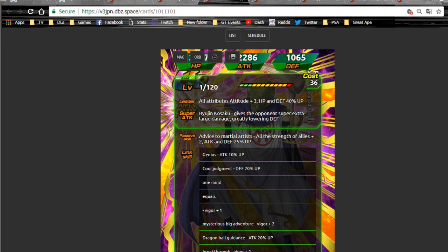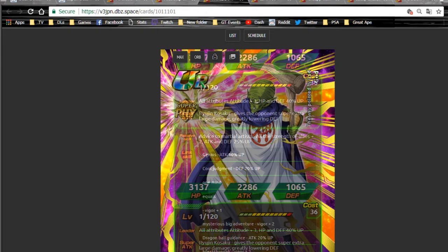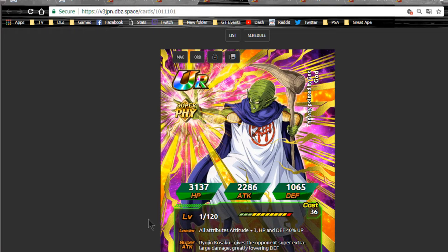He has some decent link skills — Breaking the Limit is one notable one — but none of these are really going to be utilized on a mono hero team at this point in the game. Still, I really like that they finally gave him a Dokkan Awakening. He's needed one for a while. I think he's one of the few I don't actually have on the global side.